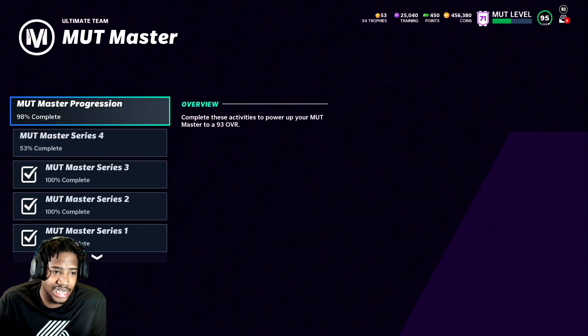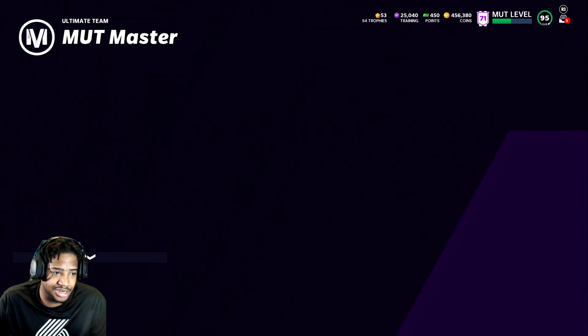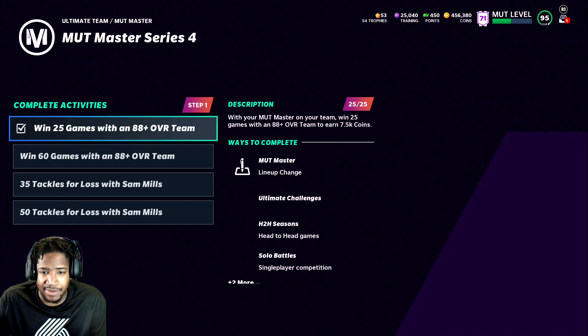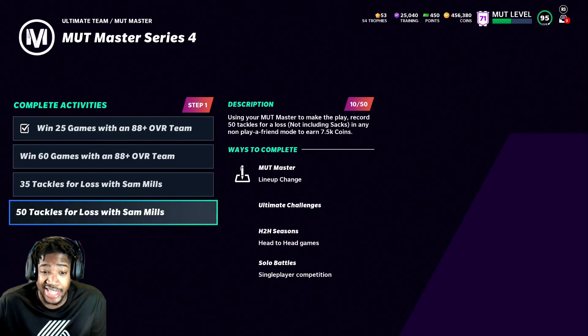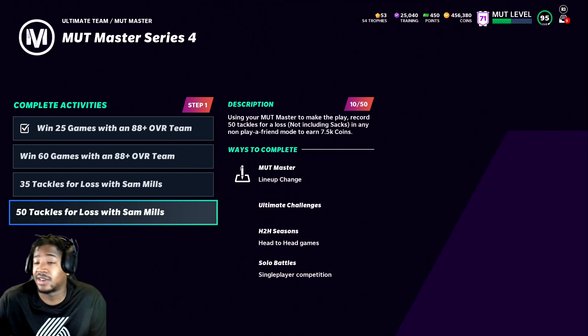I'm back at MUT Master. As you guys can tell — MUT Master Progression, MUT Master Series 4. You just need 25 wins, and you need 60 wins to get the plus one collectible. You need to do all 40s to get the 158 coins. I have 10 out of 50, so I need 40 more tackle for loss. I probably try to do this on stream, but I'm out. Peace.